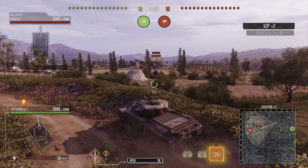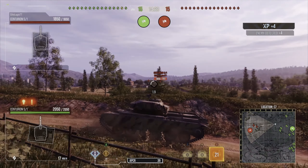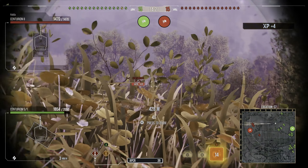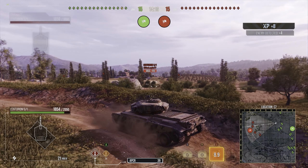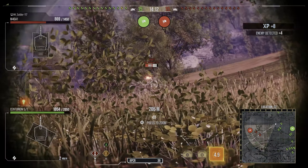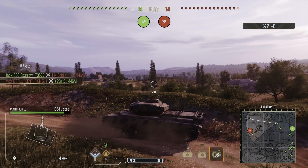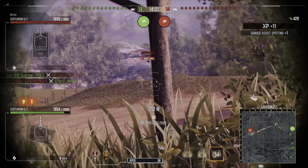I feel confident that my turret will bounce at least 50 to 60 percent of the shots taken at this range. Unfortunately I turned the turret and someone got a shot into my side — that's the risk you take at a position like this out in the open. You do have to try and keep your turret pointed toward where shots are coming from, but with 2050 hit points I feel the position will be worthwhile.